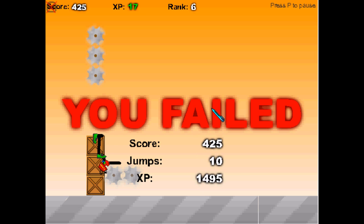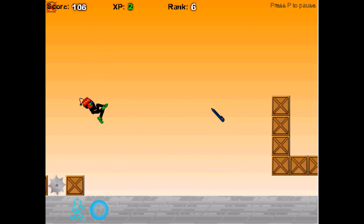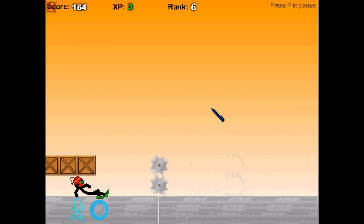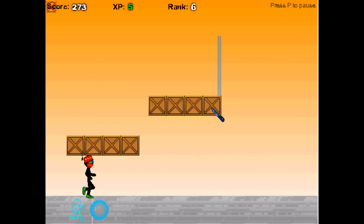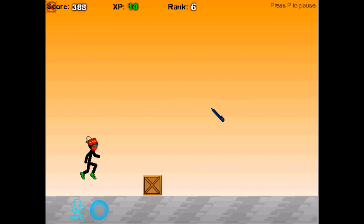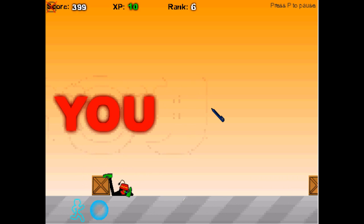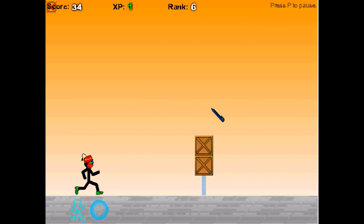The good thing about the swift shoes is the response. When I press the up key it'll respond in the same second. But with the jumper shoes, I'll have to be almost a centimeter away from the obstacle on the screen, and then it'll allow me to jump to that designated area.